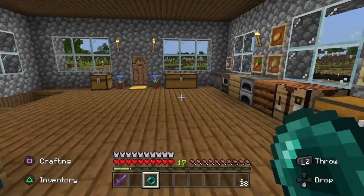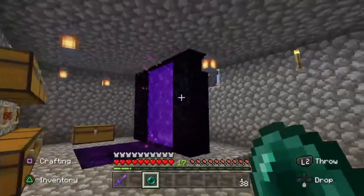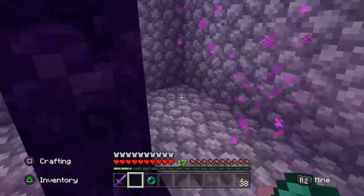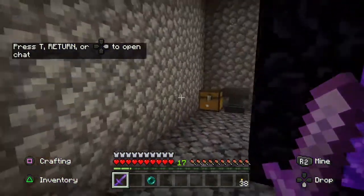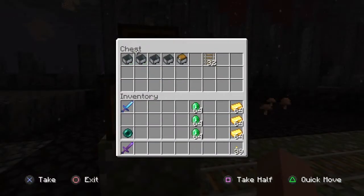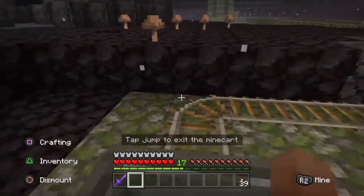So the first thing we need to do is go find some Endermen. The quickest and easiest way to find Endermen is to go to the Nether world and find a blue biome. We'll enter our Nether portal. Once we come out we're looking for a blue biome. I've actually built a railway line out to our biome, so we'll throw a minecart down and jump in our railway and head out.